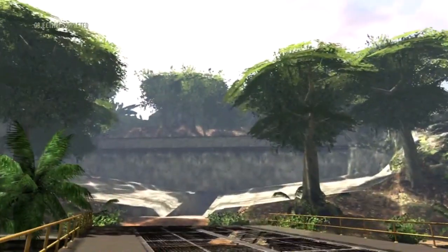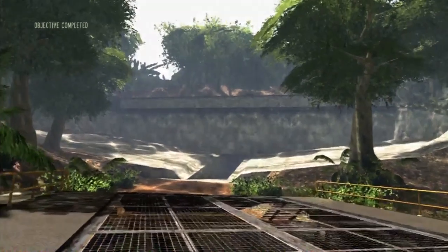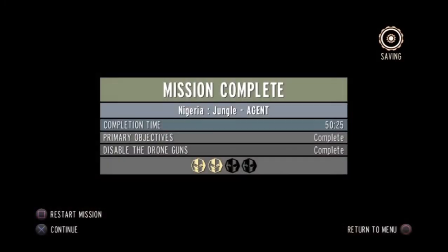Objective complete — and that's it. There we go, we've got Jungle done. We disabled all the drone guns — you could disable the drone guns on any difficulty level, so I don't know why they bothered with that one. That's a general objective that everyone on every level can do because it's easy to disable them. Anyway, let's continue. That took us 50 minutes — that's not actually true, I think that clock's a bit messed up, because I've only been recording for like 25 minutes. I think that counter's a bit off — I don't know why. Anyway, let's continue.